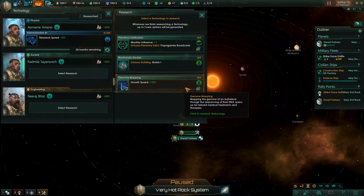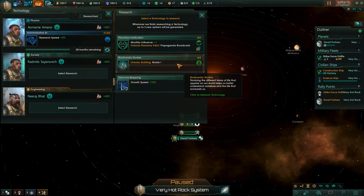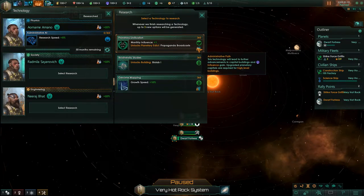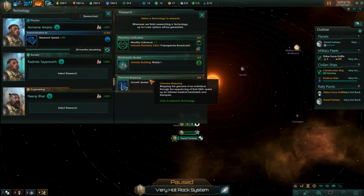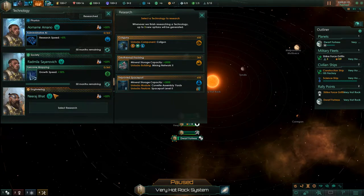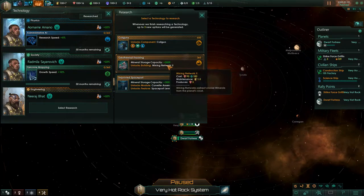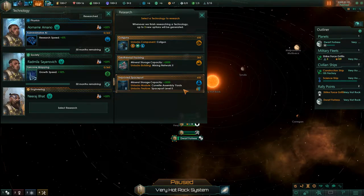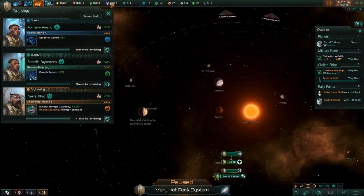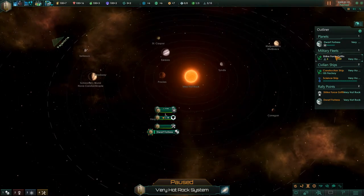This will unlock the biological path, or the administrative path. Let's go with growth speed — might as well. Coil guns are good to start with right away, but mining network 2 is probably what we need to go for quickly. Mining network 2. Now that we have our research set, we have our science ship ready.